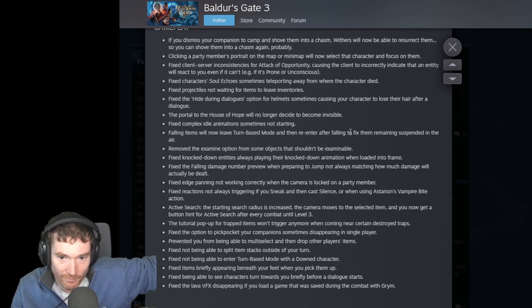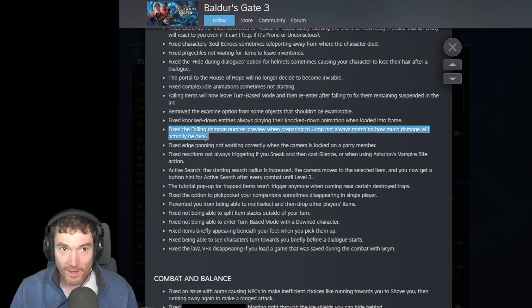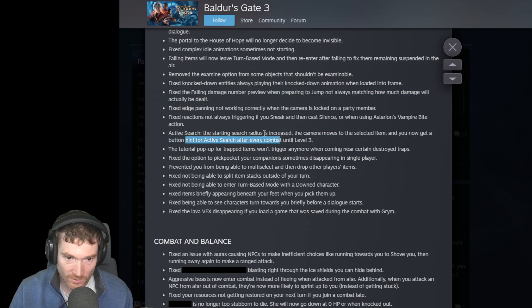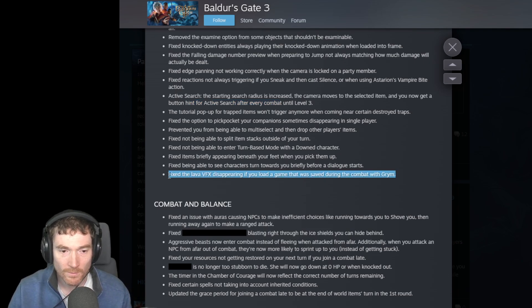Falling items will now leave turn-based mode and re-enter after falling to fix them remaining suspended in the air. Fixed knockdown entities always playing their knockdown animation when loading into a scene. Fixed the falling damage number preview when preparing to jump not always matching how much damage will actually be dealt. Fixed edge panning not working correctly when the camera is locked to a party member. Fixed reactions not always triggering if you sneak and then cast silence or when using Astarion's vampire bite. The active search radius is now increased and the camera moves to select the item. Fixed items briefly appearing beneath your feet when you pick them up. Fixed the lava VFX disappearing if you load a game saved during the combat with Grym.